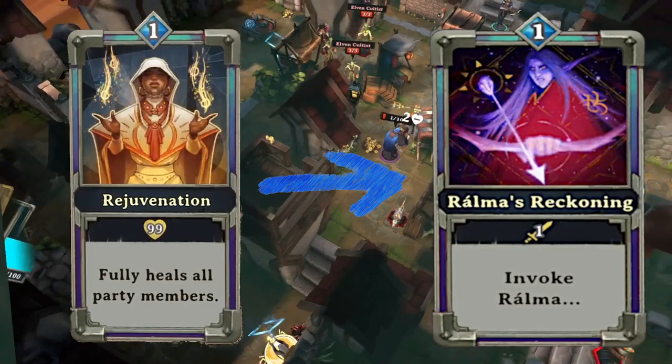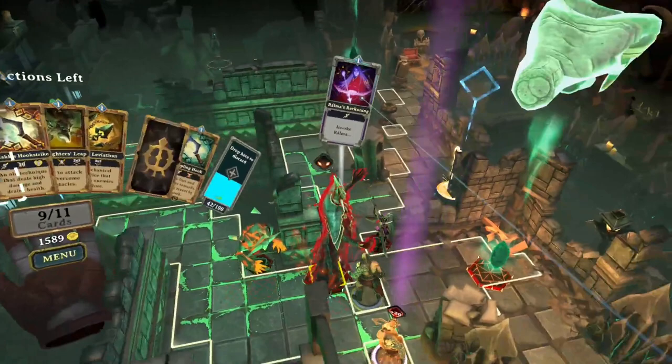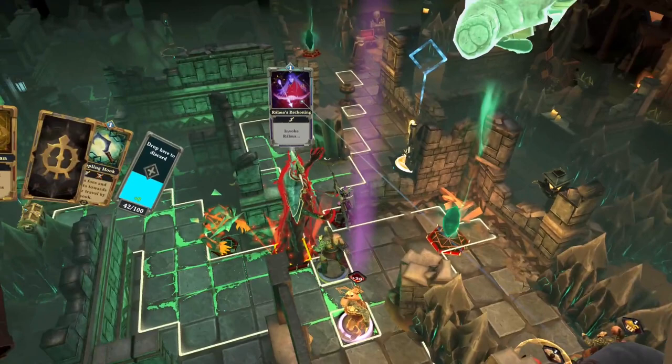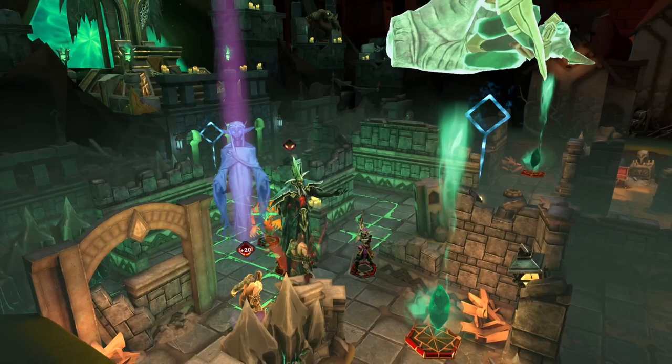On the final level, you'll be fighting the Mad Elven King and his Spectral Hands, along with a horde of minions. Rahma's Reckoning helps level the odds. When it's played on the King, it will do 15 damage to him. It'll do enough damage to disable any of his Spectral Hands and 5 damage to every other enemy on the board. This is a powerful card, and it can turn the odds in your favor quickly.